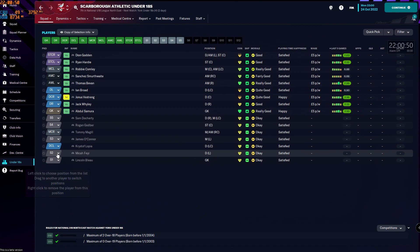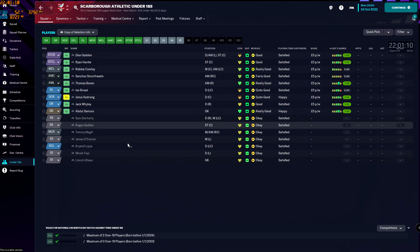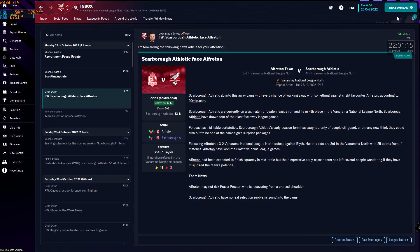In the under-18 squad we have a number of options: Dion Godden, Ryan Hardy, Robbie Comley, Sanchez Smurfwaite, Thomas Bevan, Ian Broad, Eunice Bestring, Jack Wiley, and Abdul Samura — all players on youth contracts at the club. I'm going to show one game in this episode just to whet people's appetite for what's going to come throughout this save.